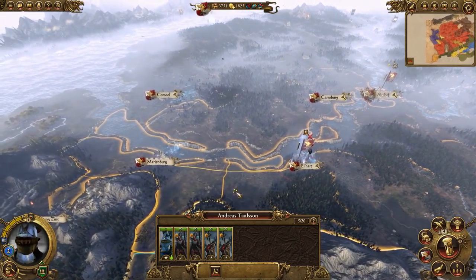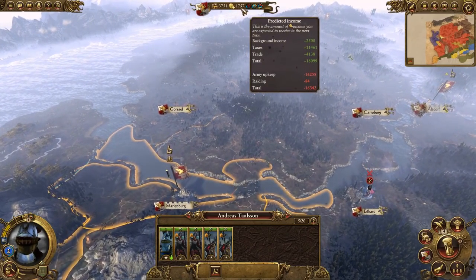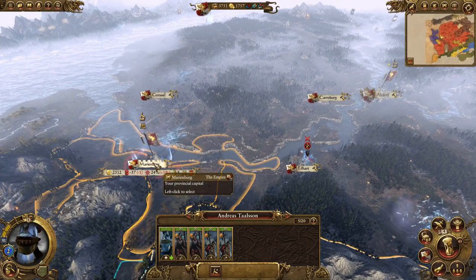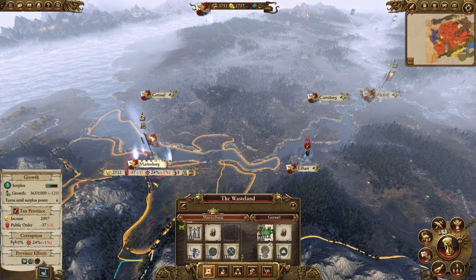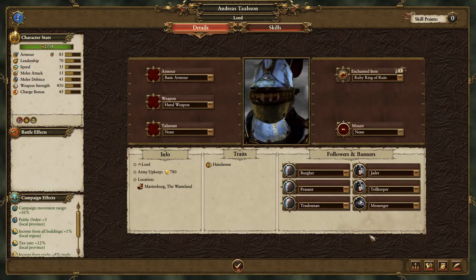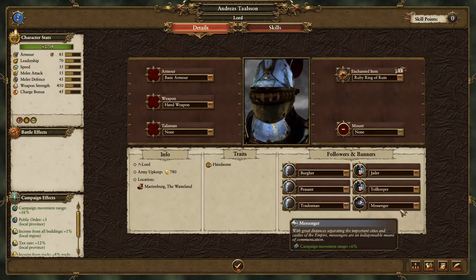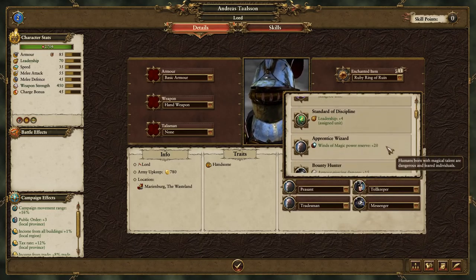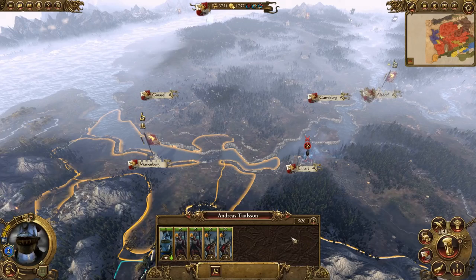I'm wondering if Andreas shouldn't try to meet up and pass troops over to Dolph. We'll go to Marienburg. It's 1757 now. Let's have a look at public order - it's at minus one. Can we get Andreas something to improve the situation? Maybe replace the peasant with a charcoal burner - that should at least bring it down to zero.